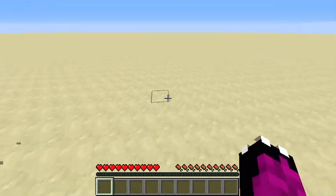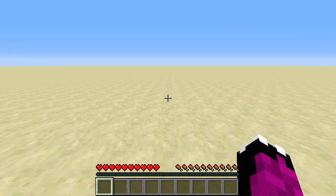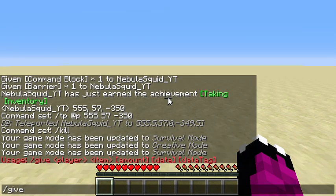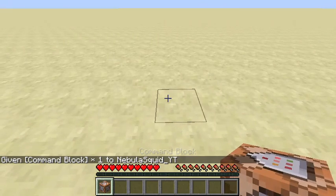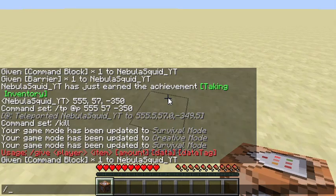This is pretty simple — you need commands on. Do slash give, then press Tab to autocomplete. You just have to do Tab and then put in your username, then space. Some people do 'minecraft:' with a colon but you don't actually need to do that. You can just do command_underscore_block.